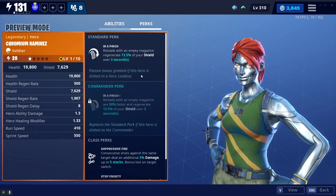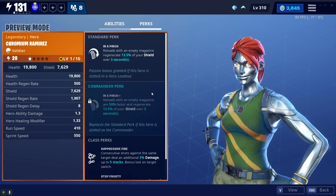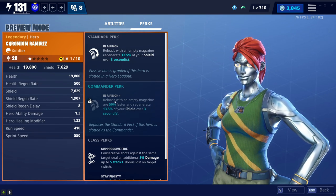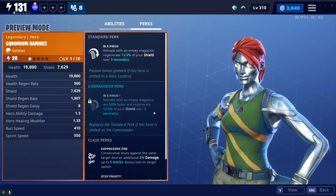That will be linked in the Save the World Beginner's Guide playlist in the description. Long story short, Chromium Ramirez, when you have her on the Commando slot, she's going to be reloading your weapons 50% faster, and she's going to be regenerating your shield every 3 seconds after you reload your weapon when the magazine is empty.